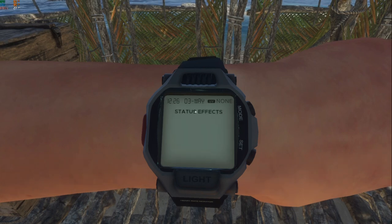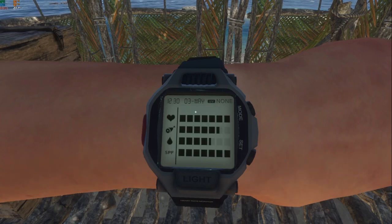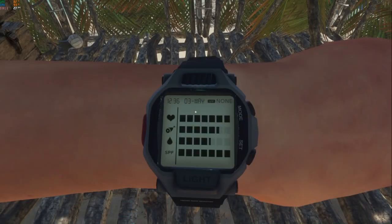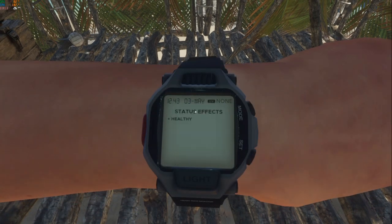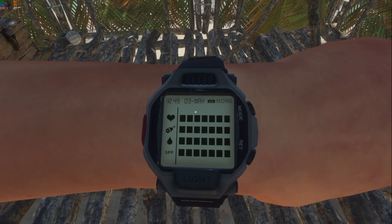The next screen on the watch shows status effects. You ideally always want it to say 'plus healthy.' Right now it's not showing that because my hydration and hunger are low. I'll grab a ration — rations increase both thirst and hunger. Once I eat it, those bars are both full and now it says plus healthy. That means you'll regenerate health, so if you took damage from a giant crab or shark and your health bar is low, as long as your thirst and hunger are greater than five bars and it says healthy, your health will slowly regenerate over time.